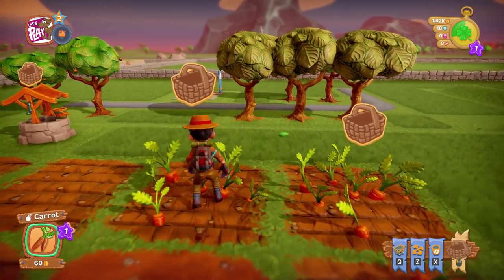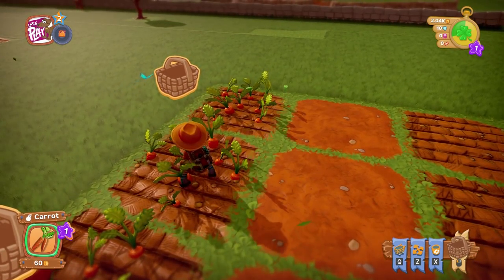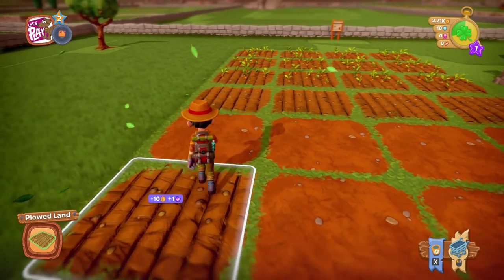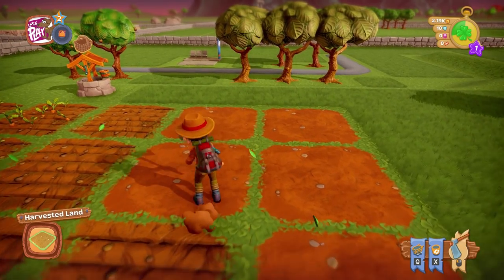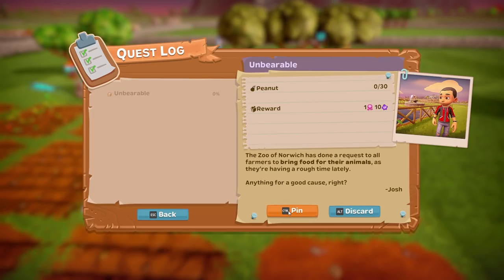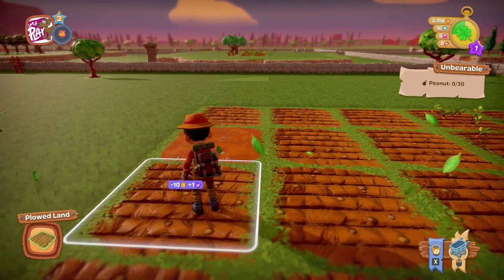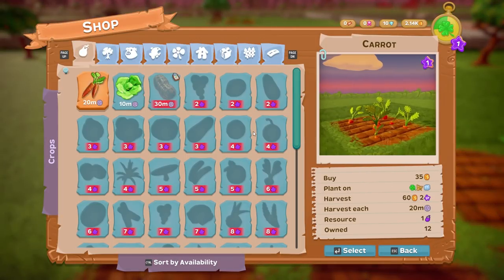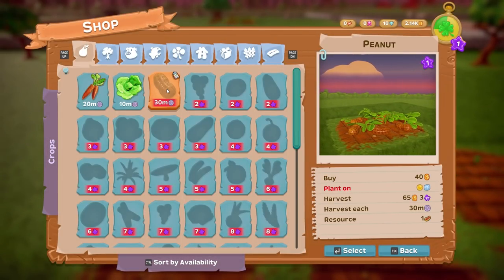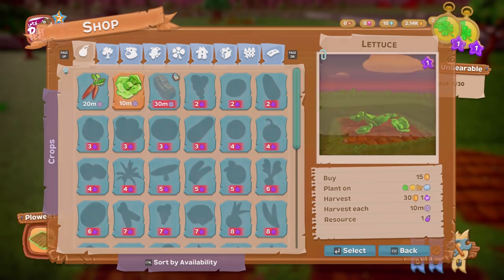We are currently in spring - I think that's what the clover means. Let's just harvest all these - there we go, we've got all these carrots! Let's replay the land and do some lettuce. You do get little quests - there's a quest log asking us for 30 peanuts with a nice reward. Let's plant some peanuts. It says it can't be placed in the incorrect season, so maybe it's the next season. Let's just plant some lettuce instead.